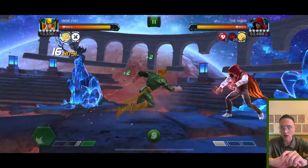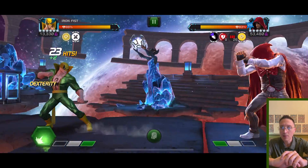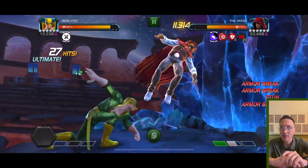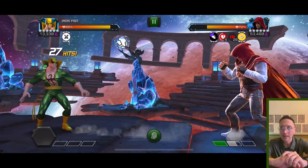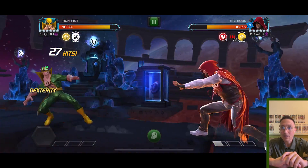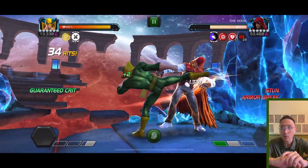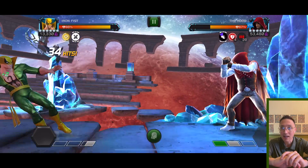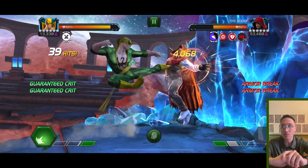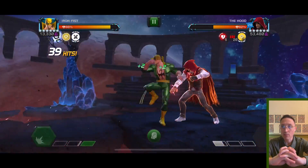I didn't want to mess with his level two since he goes unblockable after every special attack, so I basically keep them below two bars for about half the fight. You can see I get a six, then seven, eight stack — that's a pretty high chance per medium. Once I connect and see a stun proc on that first medium, I'll just do medium-light-medium and keep going with the chain.